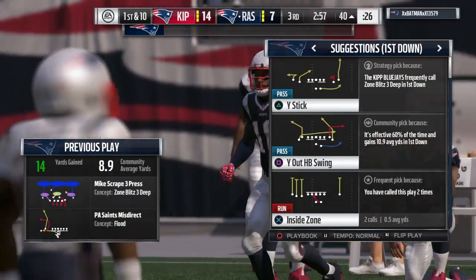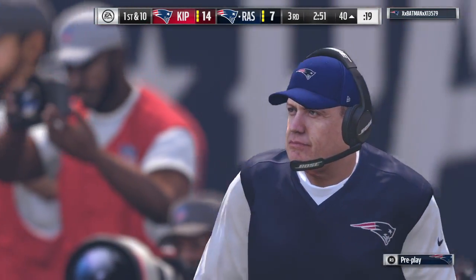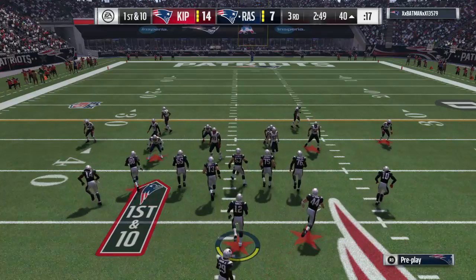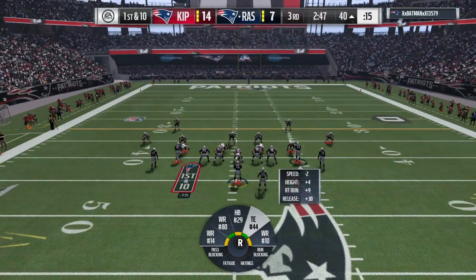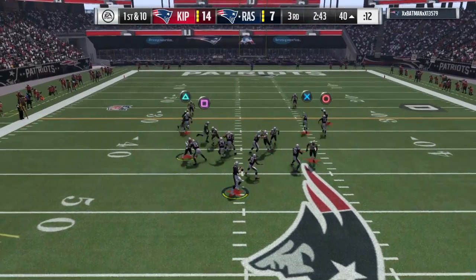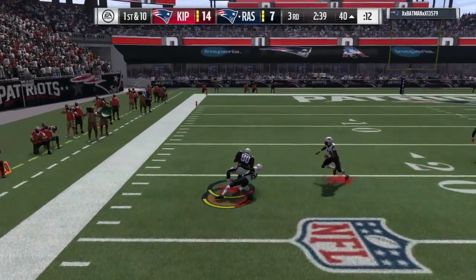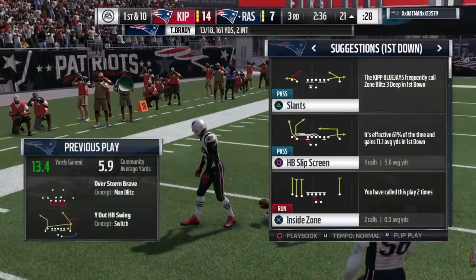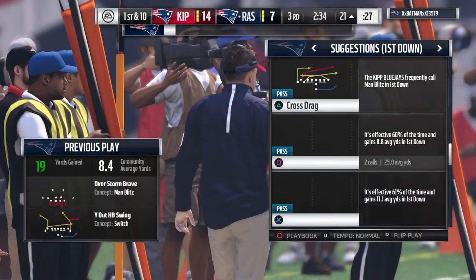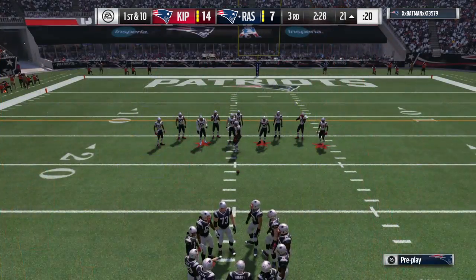A really nice pickup of 14 yards and it moves the sticks. When an offense is doing a nice job selling the play-action pass, a lot of responsibility shifts to the linebackers — they're the ones who have to determine run or pass and get to the proper places on the field. Throw to the left side, completion to Rice, and he's going to get this down near the 20-yard line — 19 yards — and it gives the Patriots a first down.